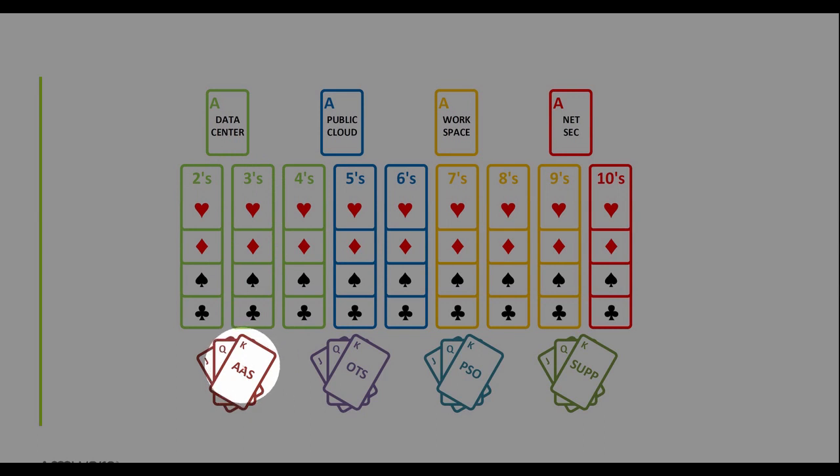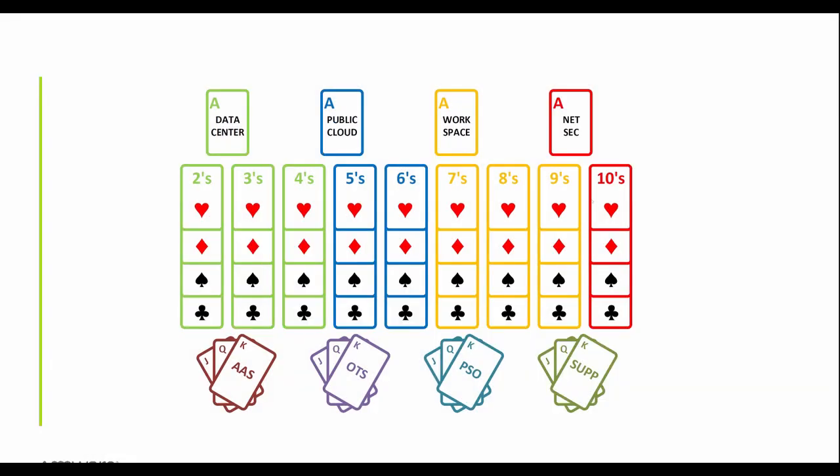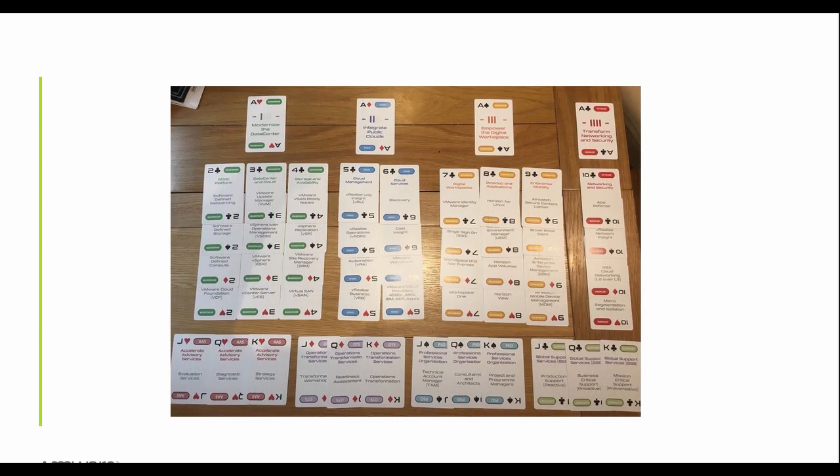We're also going to cover human services delivered by people rather than software — things like accelerating advisory services, operational transformation services, professional services, and our different support options. This is how it looks conceptually when we lay them out, and I'll run through in turn and give you an idea about how to use the cards.